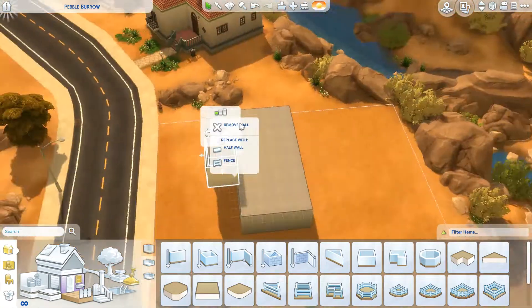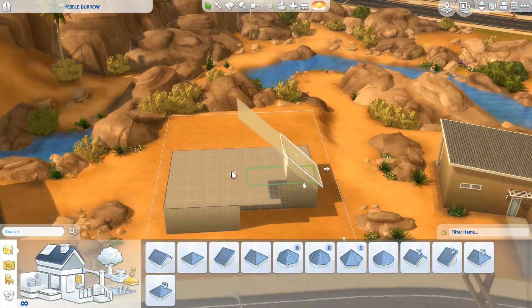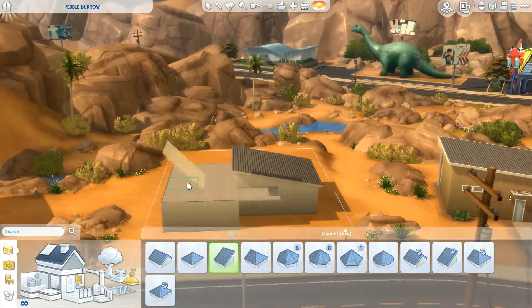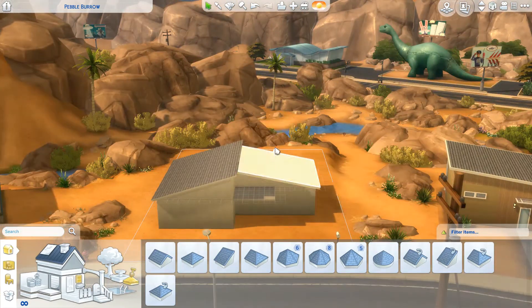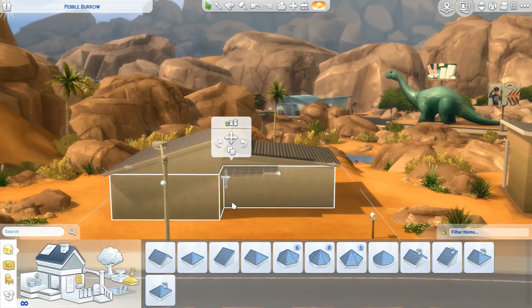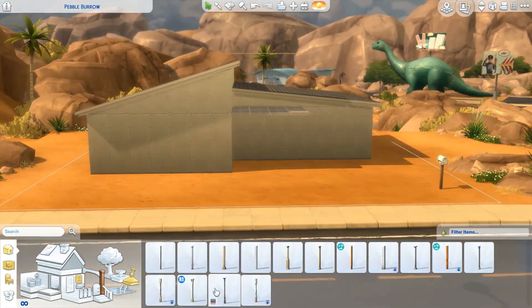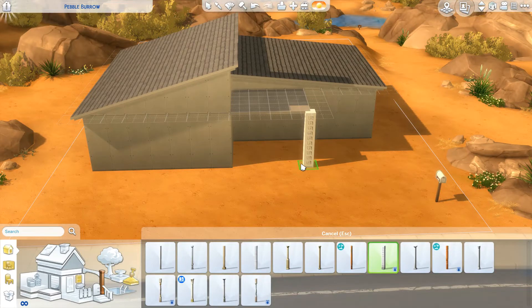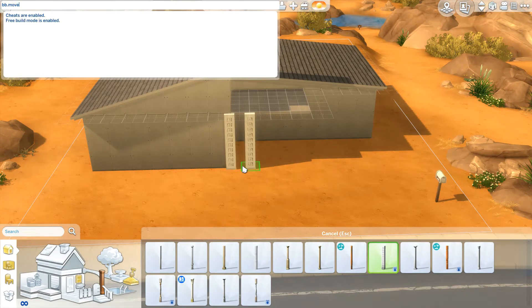I wanted to build something that I feel like I would have seen when I was in Palm Springs, California. I went there for a wedding and it was just beautiful. The architecture — a lot of the houses looked like this. And I just really liked it. It was something completely different than what I was used to here in Canada. And I just loved it.